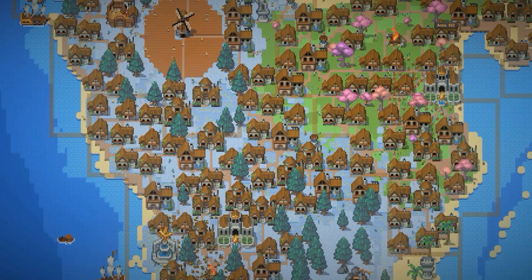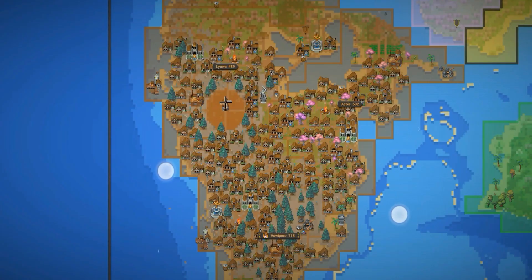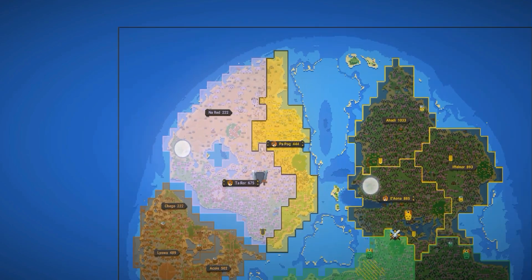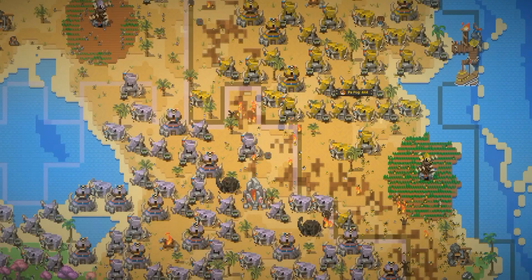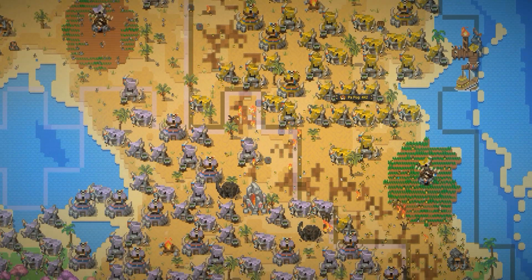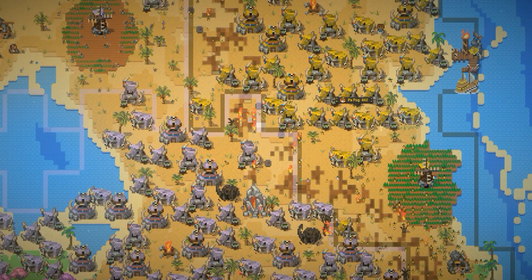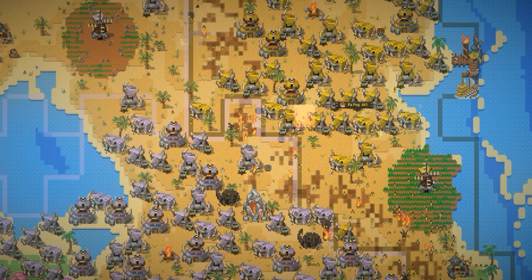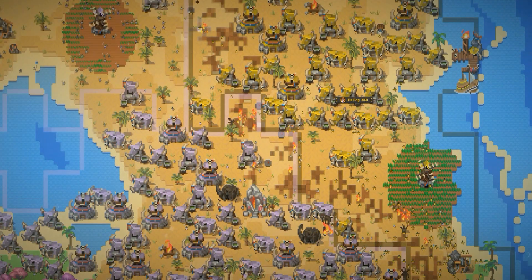This one has really turned into a global superpower — it started out as a small tribe, grew into a kingdom, and now into a country. The border clashes are still ongoing and this conflict is rising and rising.